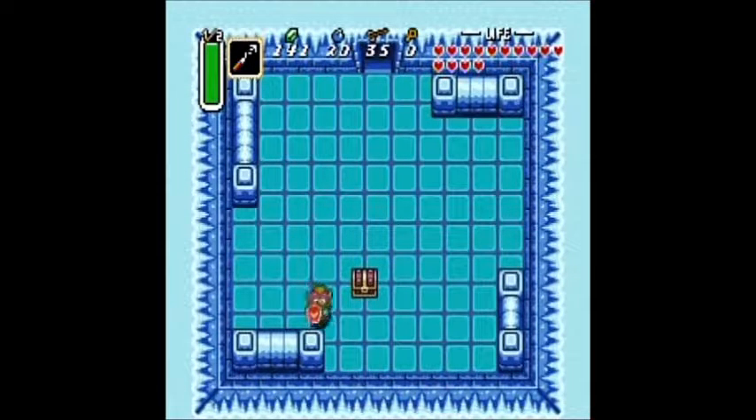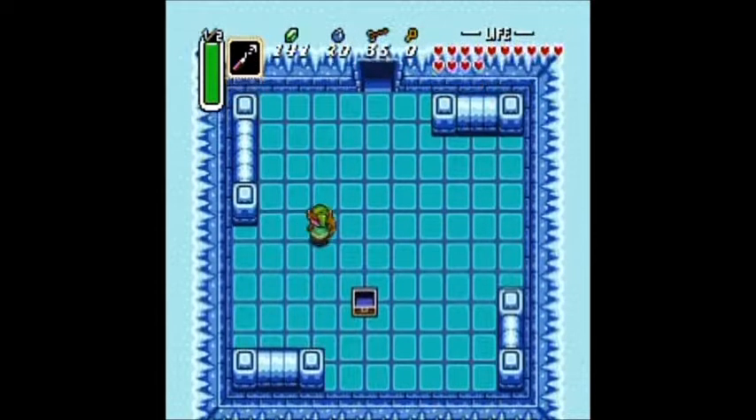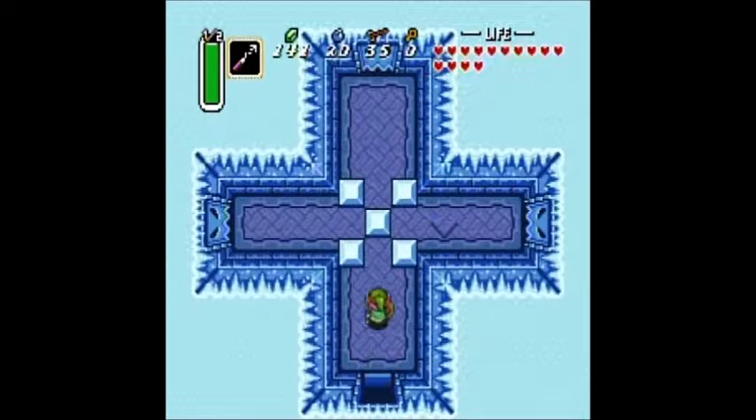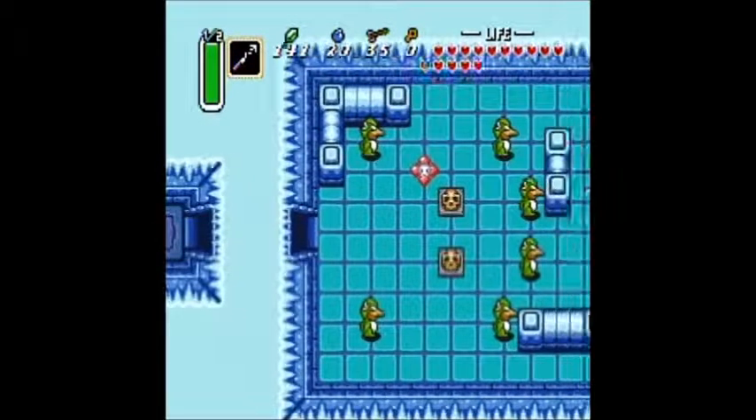A chest appears — I wonder what's in it. This floor is super slippery, it's so hard to walk in here. It's the compass! Now we're going to go back in here and figure out which way to go. I think I'm going to try going to the door on the right.